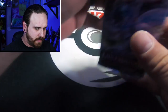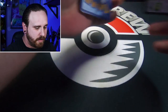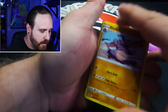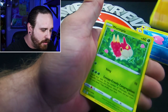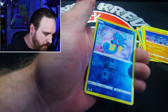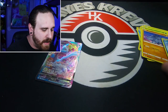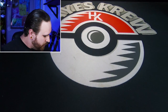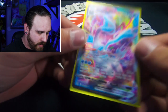Moving on to the next pack. Psychic Energy, another Rhydon, a Thornton Roserade, Ledyba, Luvdisc, Gligar, Wurmple, a Rhyhorn, a Reverse Holo Horsea, and our first Kyurem VMAX — very nice! So we got that Kyurem VMAX right off the second pack. We'll go ahead and put that in our new Giratina card sleeves. I like that gold.